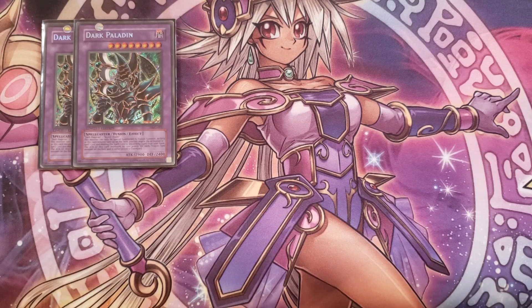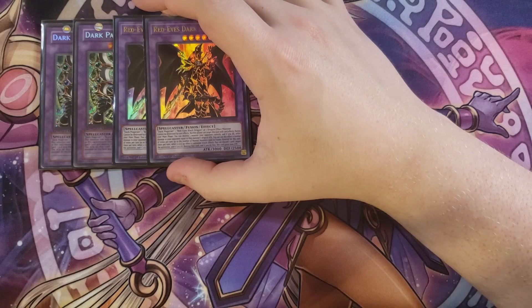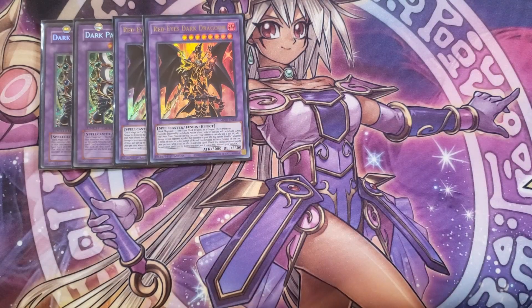We then play the retrain of Dark Paladin, which is Red-Eyes Dark Dragoon. Red-Eyes Dark Dragoon basically has four effects: it's an Omni Negate when you discard a card, it can pop a card on the field for every normal monster used in its summon and burn your opponent for that monster's ATK, it can't be destroyed by battle or card effects, neither player can target it with card effects, and when it does the Omni Negate it also gains 1,000 attack, which is ridiculous.